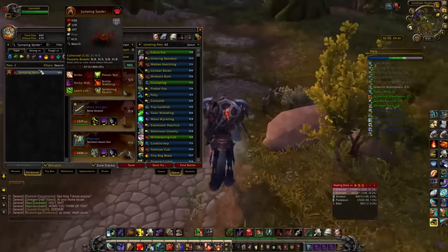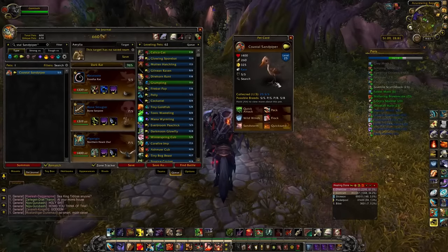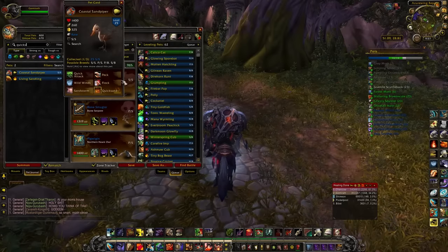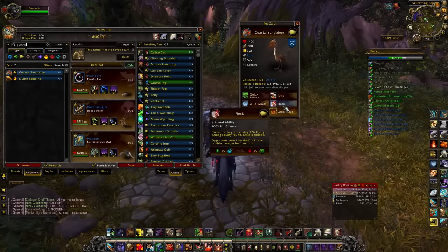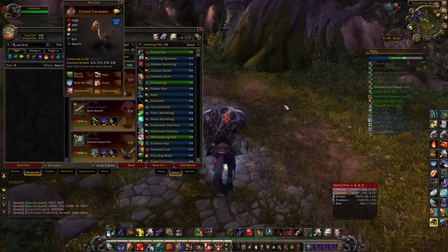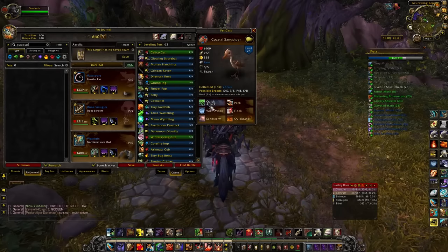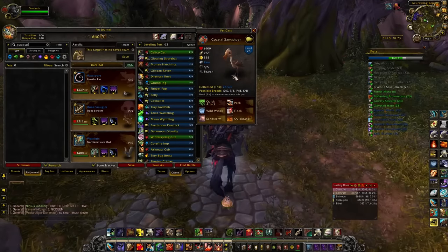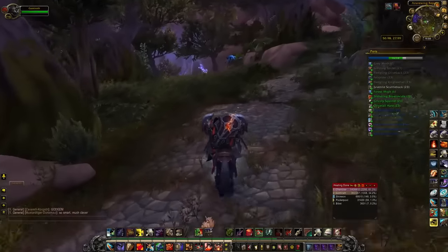The Jumping Spider is the same as all other spiders, but this zone does have the Coastal Sandpiper, which is a cool flying pet. It's got Sandstorm and Quicksand — only one other pet has Quicksand and that's the Living Sandling. He's a unique-looking guy, and he's got Flock, which is the flying equivalent of Stampede or Swarm, plus a priority attack. I'd go for a Power/Speed breed rather than Speed/Speed, because on flying-type pets you usually have your racial active, so you don't need to prioritize speed as a base stat.